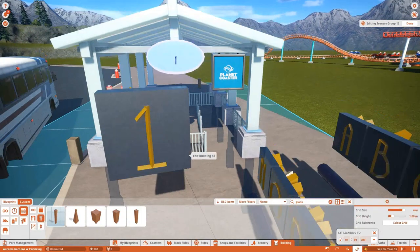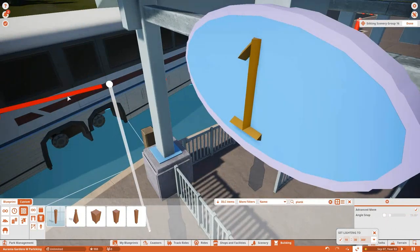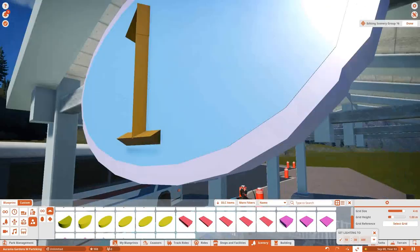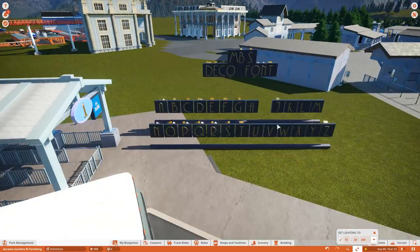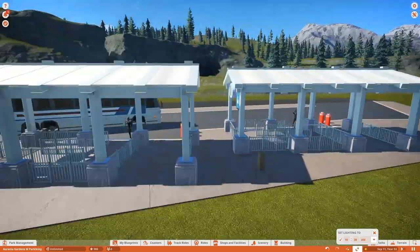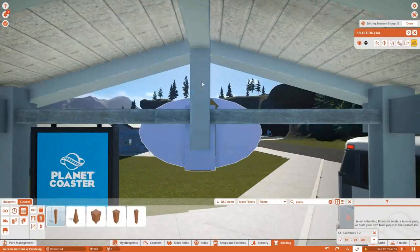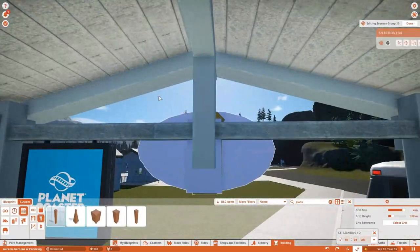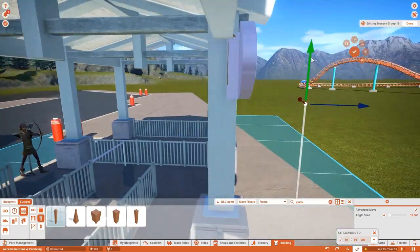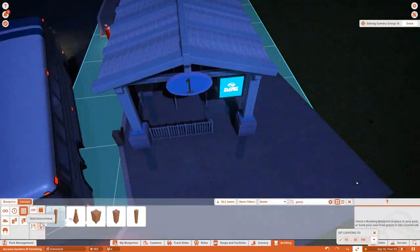One thing the font doesn't have is numbers, so I edited it and made a 1, 2, and 3 — I can make the rest if needed. The 2 isn't the best but it does its job. I also realized that after copying and pasting the buildings, I needed to rotate the sign and add it on the side, because if you're coming in from the front you're going to see the side of the building, not the front sign. So I added a side sign.